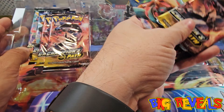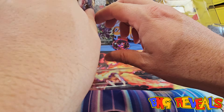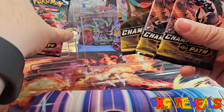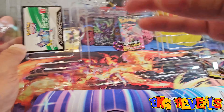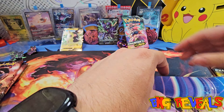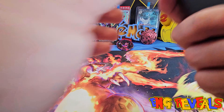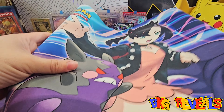It looks like the packs are taped up so they don't move around on display. There are three packs on one side and four on the other - actually it's four and four, so a total of eight Champion's Path packs. There's also a code card in here.